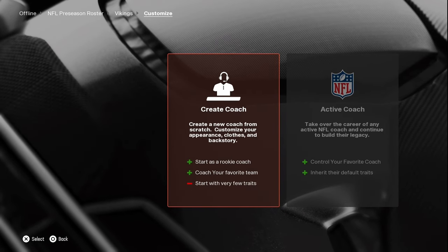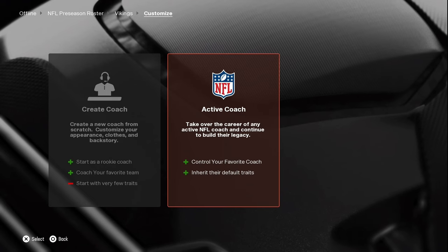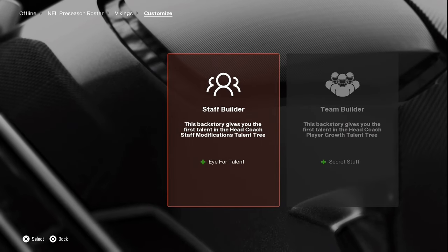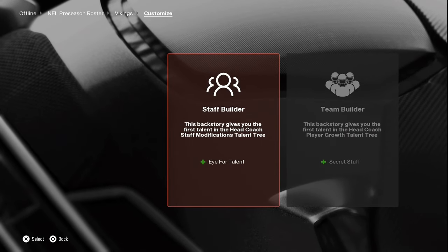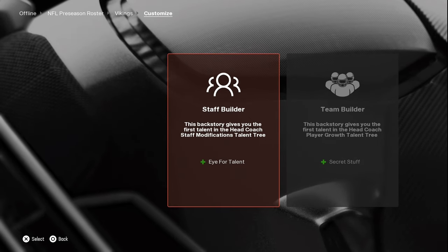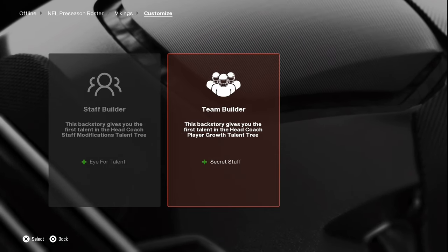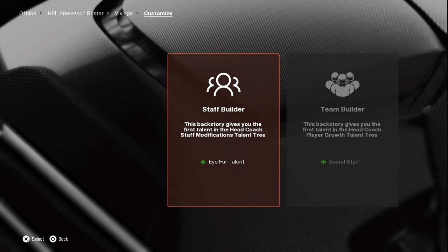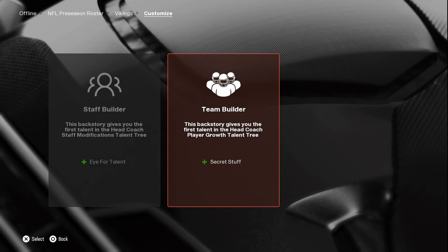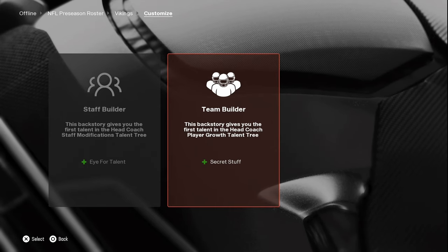Once you decide on coach, you can create a coach or use the current active coach. If you click Create a Coach, you're brought to a staff builder. This gives you a head start in one of the categories in the coaching tree for talents. The first backstory gives you the first talent in the head coach staff modifications talent tree — a head start on discounts for purchasing staff modifications. The second gives you the first talent in the head coach player growth tree — a head start on the progression side. If you don't want to change any of that, just use the coach that's already there and take on whatever talent tree they have along with their coordinators.